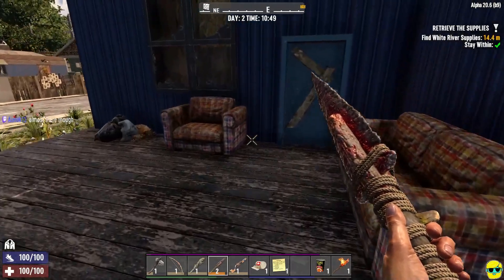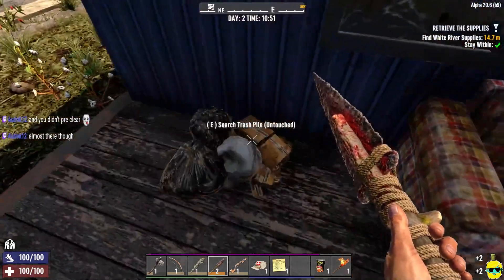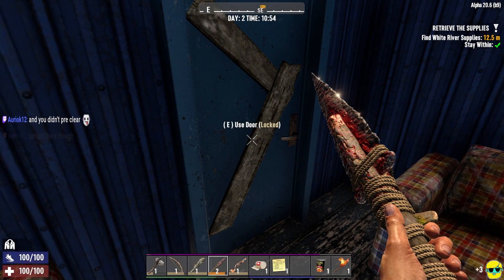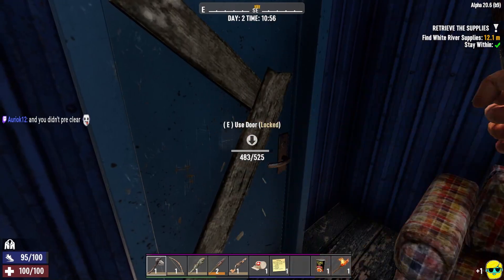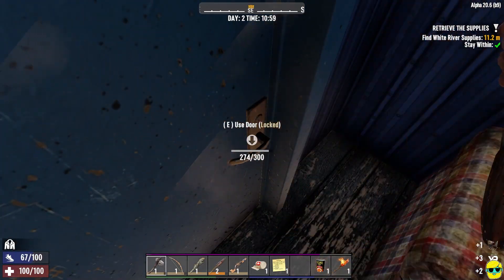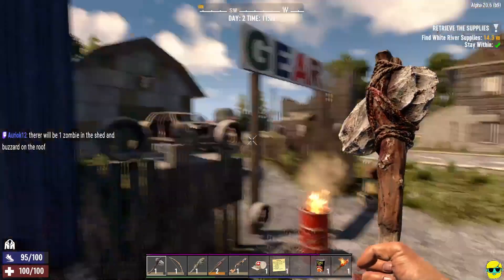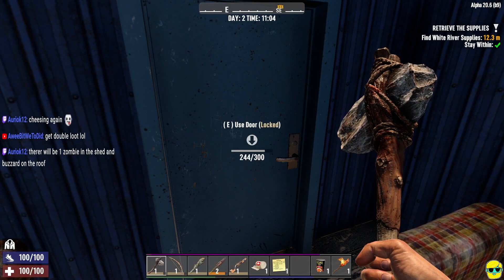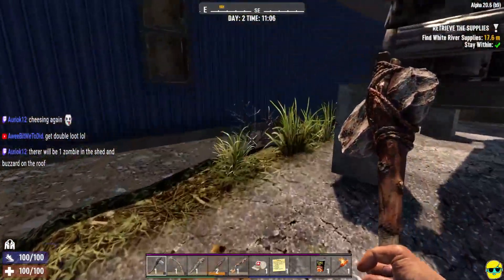All right, it's nice and early in the day. Wow, look at these plaid couches - this is very fancy. Ooh, that's a bunch of water, that's terrific. Take the pipes, sure. All right, it's locked - well everybody, we can't make it in, it's locked. I didn't pre-clear it. I'm cheesing again. What - how is it cheesing to just chop it with an axe? Is it because it's not what you're supposed to do? I don't even know enough about the game to be trying to take advantage of it.